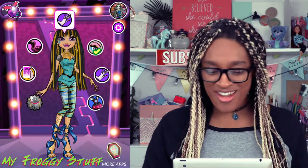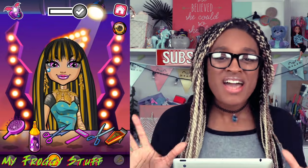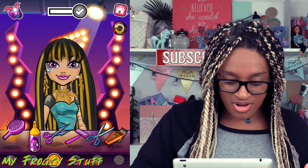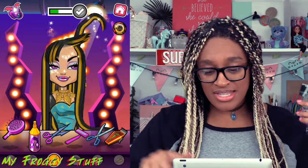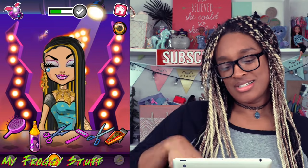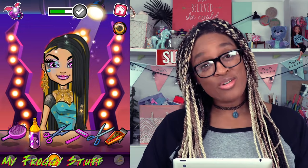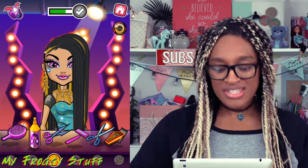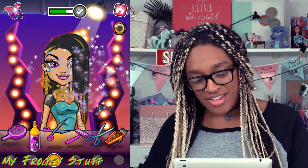I'm going to hit the check mark at the top and see what we can do next. Let's style her hair. Have a seat Cleo — nice and comfy in our little salon chair. I can use the hairbrush and brush her hair. The brushing makes it kind of flat. Let's just swish everything to one side. We can use this magic spray and get the hair to grow longer, and I'm pretty certain that means we can cut the hair too.